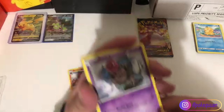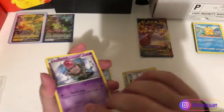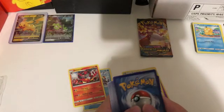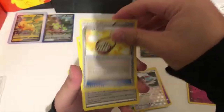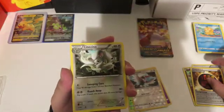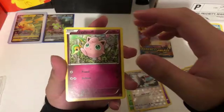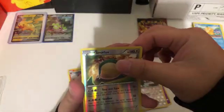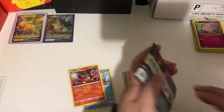Cold card, guys — make sure you follow my Instagram right here. As soon as the video goes up, that's when the code card will be posted. Fates Collide pulls: Raichu, Mr. Mime, Energy Pouch, special energy, Cinccino, Jigglypuff, and a reverse holo Snorlax. Alright, I guess we'll take that.